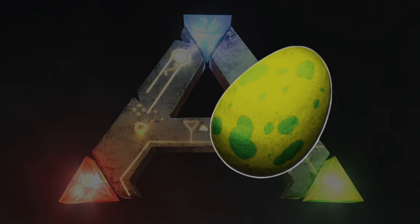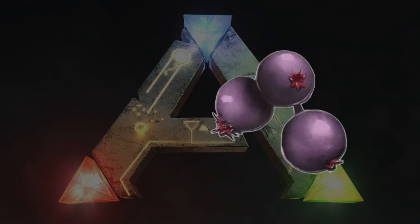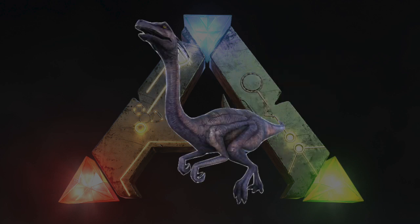Dimetrodon Kibble takes one Dimetrodon Egg, one Citronal, one Cooked Meat Jerky, two Mejoberries, and three Fiber. The Dimetrodon Kibble can be used to tame the Gallimimus.